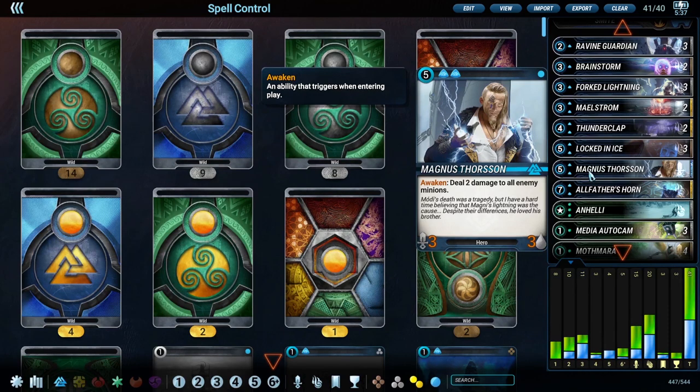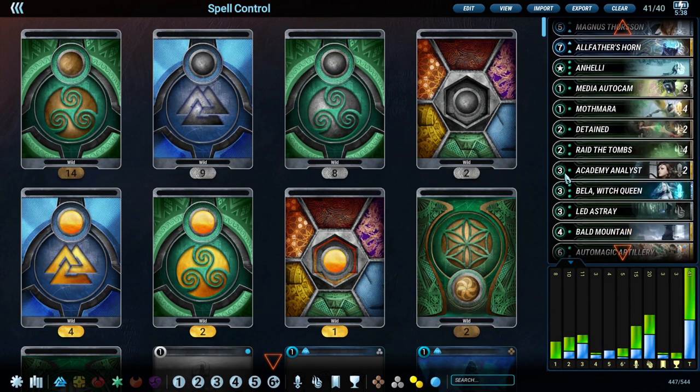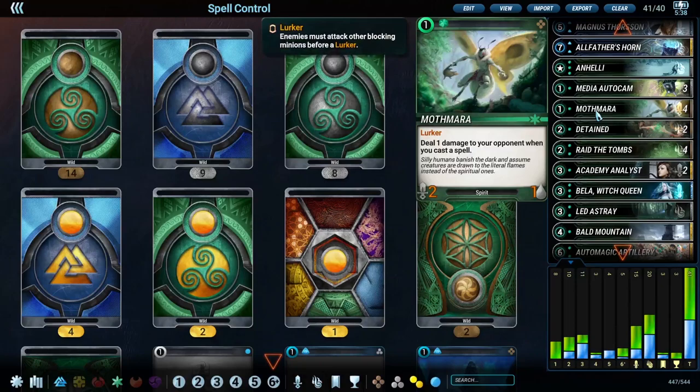The next minion as far as blue goes is Magnus. Having that 3-3 body - unfortunately it was nerfed - but having a body attached to 'deal 2 to all enemy minions' is really good in this deck and represents little damage and threat on its own.